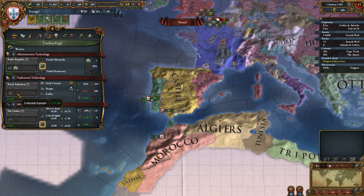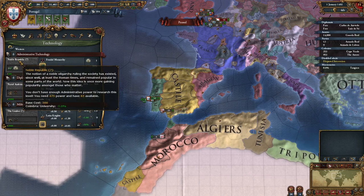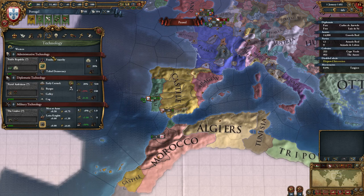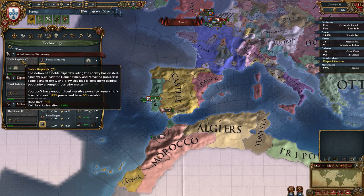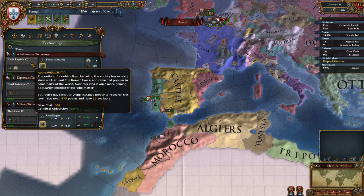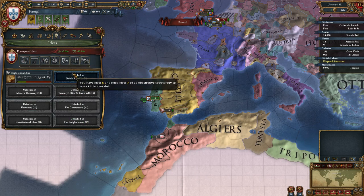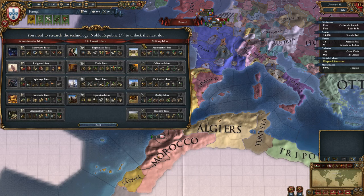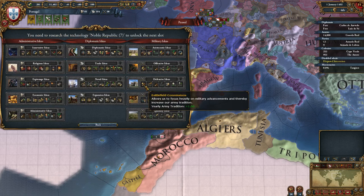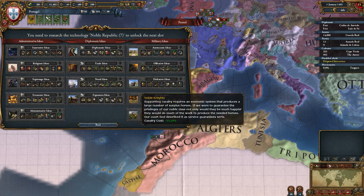However, other times it might make sense to rush straight to a specific technology level if you need a certain thing. For instance, if we rushed administrative technology to level 7, which is called Noble Republic, that is where we unlock a number of idea groups. So we might want to get Noble Republic 7, which will allow us to pick up another idea group — maybe some military ideas, or some strategy that rushes these ideas.